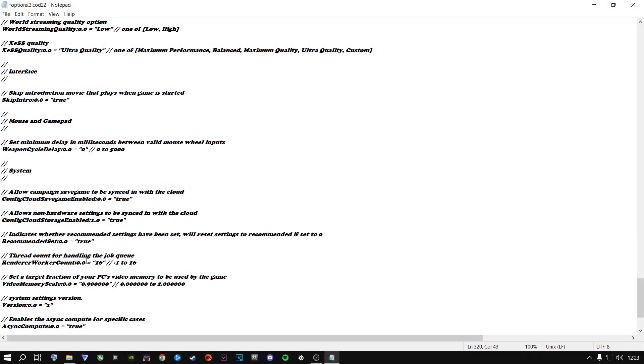The next setting right here is the video memory scale — this corresponds to the VRAM usage setting in-game where you can set it from 50 all the way to 90. Mine is at 0.90, meaning 90 in-game. You can change it here in the config and it will update in-game as well. I'd recommend changing it in-game while following all my steps.